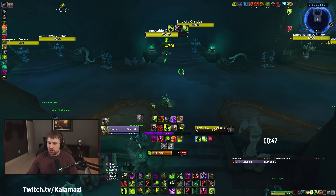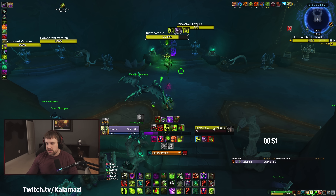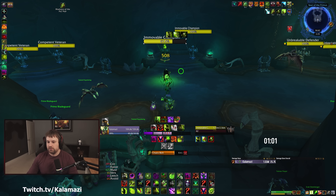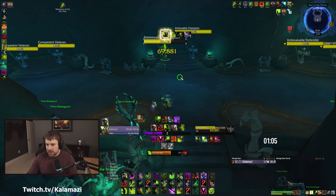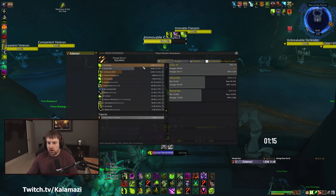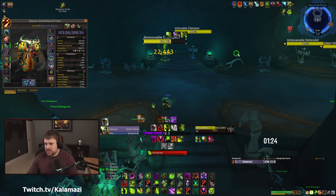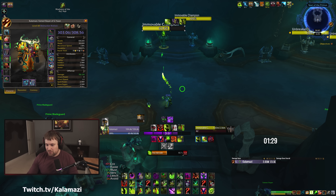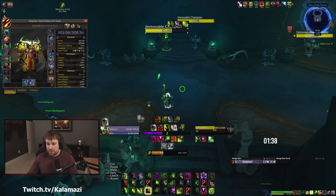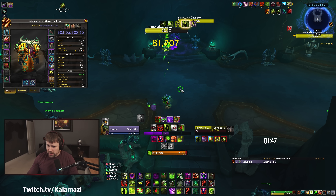I've had easily 120k to 130k Incinerates, even more. With four stacks up, Conflargation Rate, Incinerate, Incinerate — dump a bolt or two. Even without any Decimating Bolt buffs they're still hitting really really hard. This build I've seen open up at around 40k single target. Decimating Bolt just empowers Incinerate to hit so much harder than Chaos Bolt, even with Madness on. Even dumping Chaos Bolts in between, those 70–75k bolts are flying. This build hits hard.